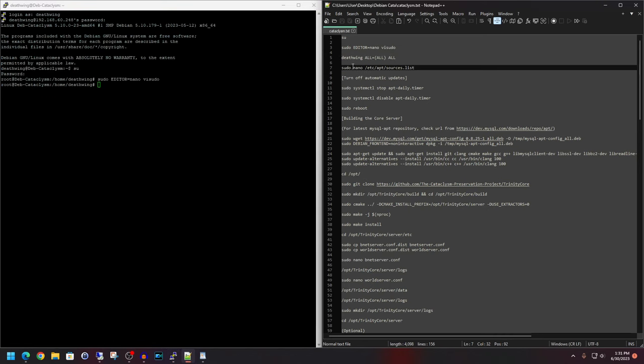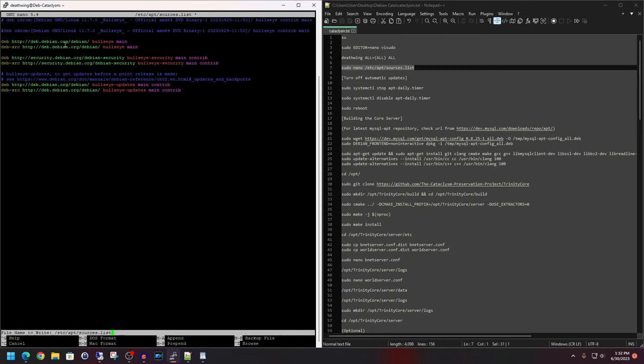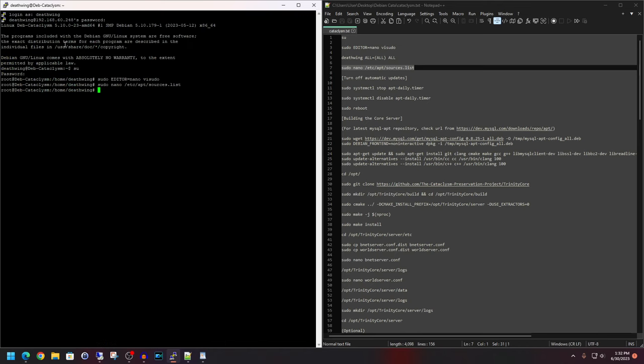Next, on line 7, we want to double-check our sources list for the operating system. Paste line 7 in and hit enter. We need to make sure that any line mentioning 'deb cdrom' is commented out by placing a pound sign in front of it — so go ahead and add that pound sign so the line turns blue. Then Ctrl+O to write it out, hit enter, and Ctrl+X to exit. This ensures that apt-get install commands pull from the Debian mirror repositories rather than asking for installation media.